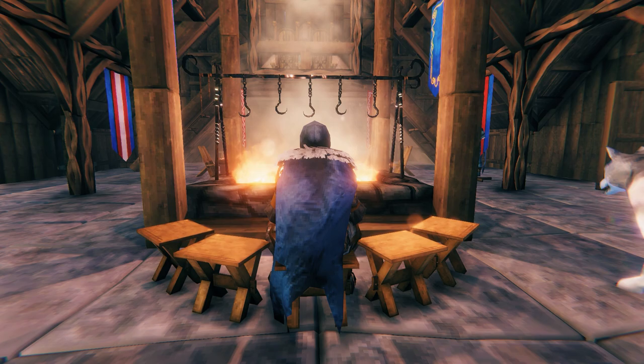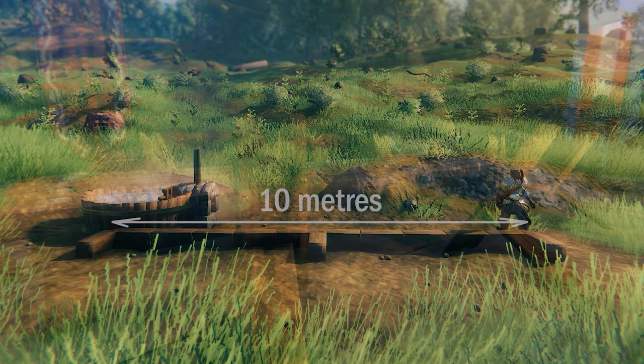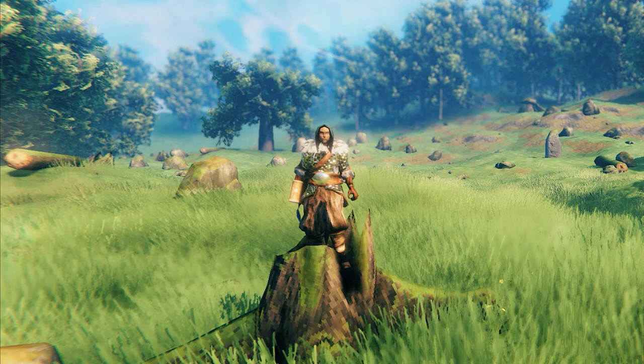Multiples of an item also won't stack comfort, so it's important to have a good variety of furniture within your base. This 10m radius extends in all directions, so items on multiple levels of your base will also count towards your comfort. However, when placing the larger qualifying items, it's important to keep in mind that the 10m radius will have to reach the centre of the item to be included in your comfort score.